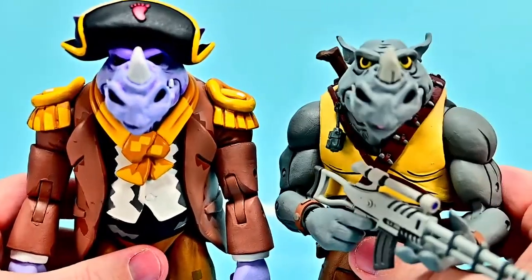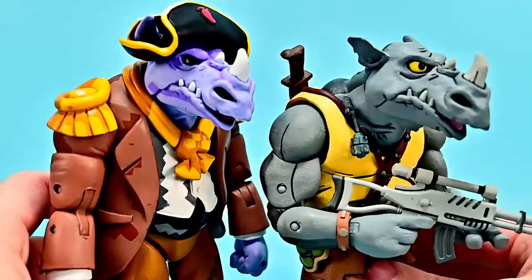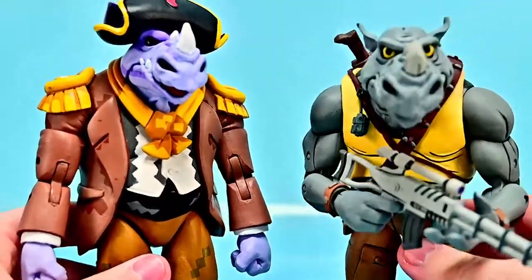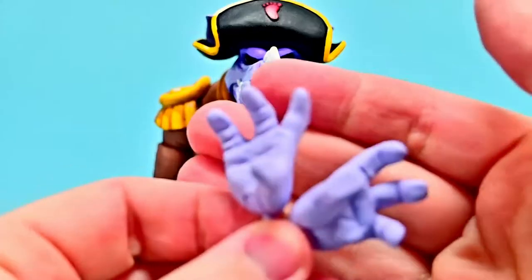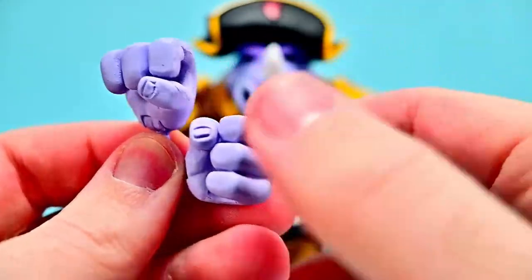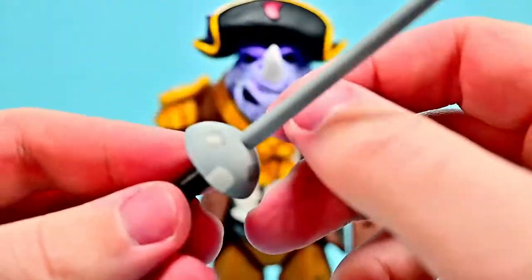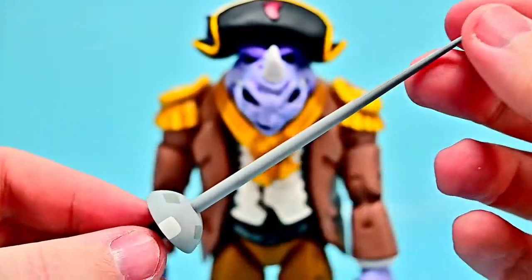Here's the cartoon version of Rocksteady for comparison - you can see it has the exact same design, just repainted and put into the pirate outfit. I definitely like the older one much more. Just like for Bebop, Rocksteady gets an additional set of open reaching hands in purple, as well as a set of grip hands. His weapon is a fencing foil - a little fencing sword that looks pretty nice overall.